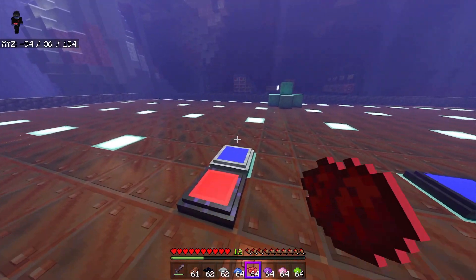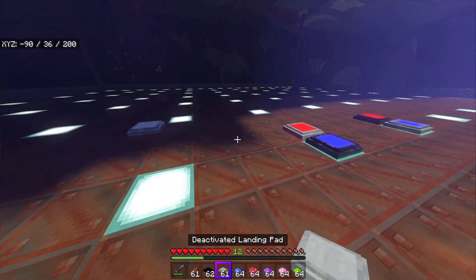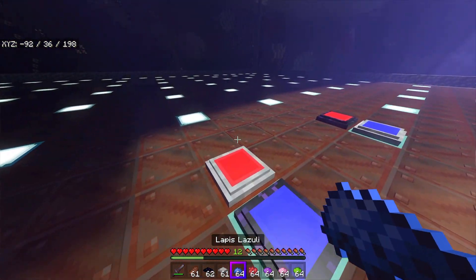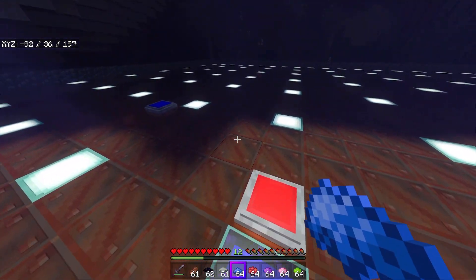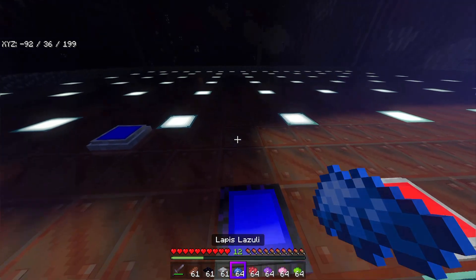If you want a two-way teleporter, you place a landing pad and a teleportation pad on each end, and make those a different color — say red. I'm curious what happens if you have two landing pads of the same color — I'm guessing it teleports you to a random one. And yeah, it seems like having multiple pads of the same color doesn't work cleanly.